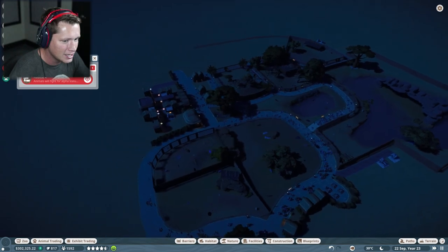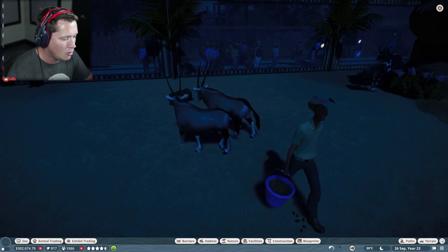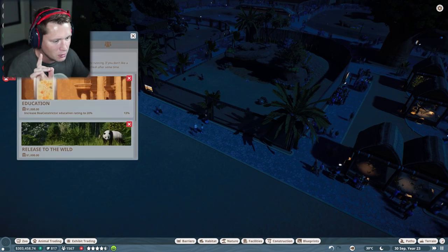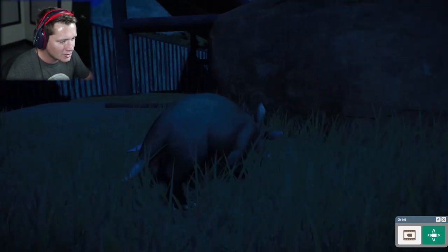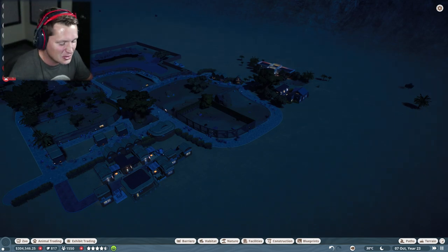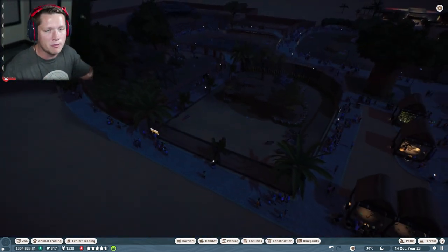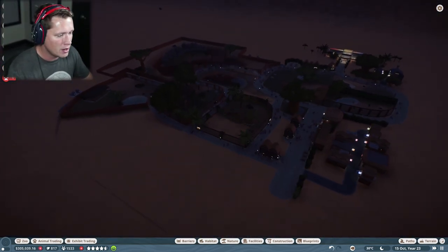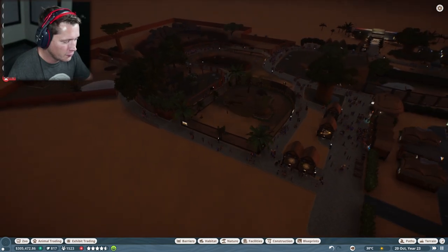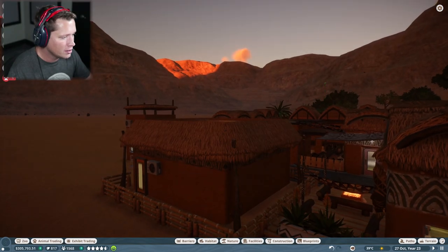The gemsbok situation is not great right now. We've got gemsbok about to mate, but the habitat's just not clean because we have so many in one little area. We've got an aardvark about to mate too — this is absolute craziness! Love is in the air here in October 2023. The gemsbok issue — there are too many in one small area — is part of what we're going to fix by giving them a much bigger exhibit. It's starting to become daylight.